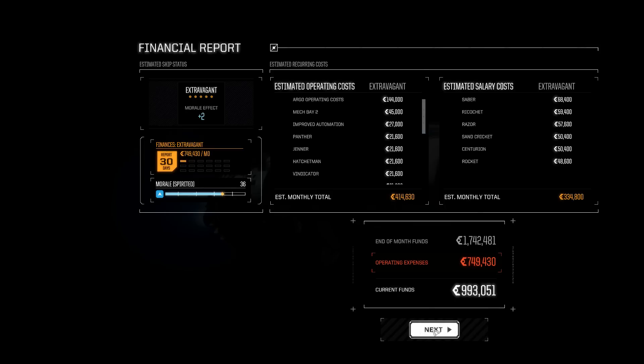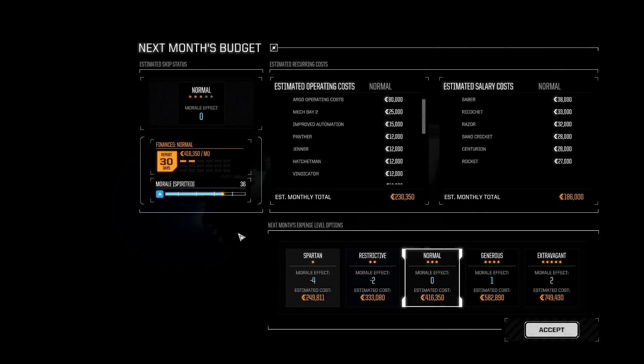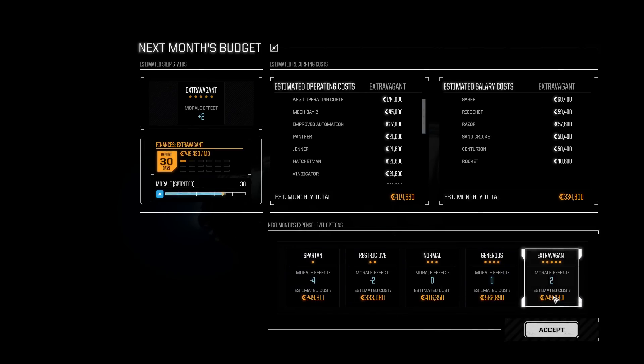Ready to go over financials. All pretty easy — I think we can afford to go extravagant again. We're very close to pushing up to 41 morale.